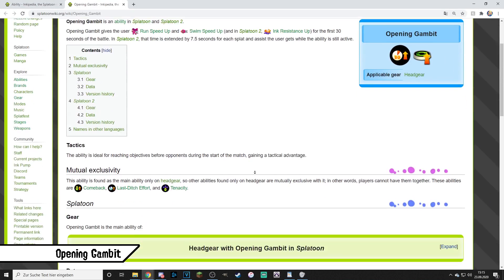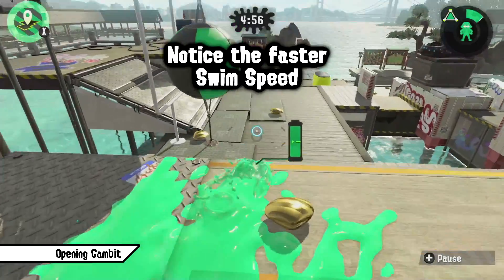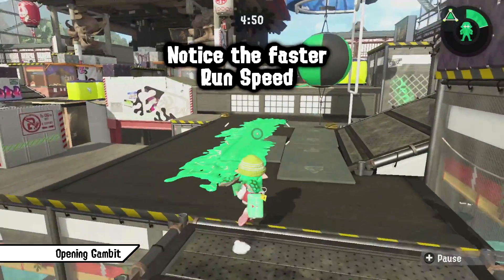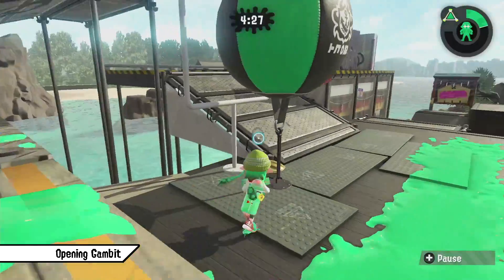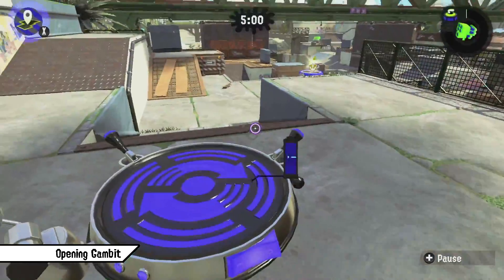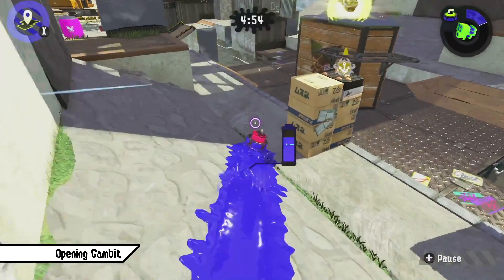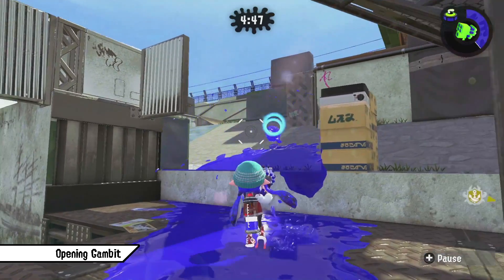Opening Gambit is kind of the opposite of Last Ditch Effort, just weaker in general, boosting Run Speed, Swim Speed and Ink Resistance Up. The effect is active for the first 30 seconds and can be extended by 7.5 seconds for each kill or assist. While it could come in handy for support players getting a lot of assists early on — especially with Ink Armor — the movement buffs are not useful enough on support for it to be effective. You only get about 5 subs of each ability anyway. It can serve its purpose on some maps to get into key positions earlier, but since it's a headgear ability it's usually just better to run Comeback. If you want to use it, I'd recommend Slayer or support weapons with an easy time getting assists with specials like Armor or Missiles.